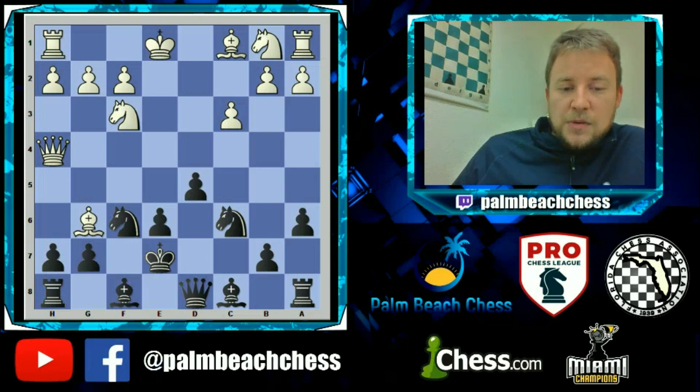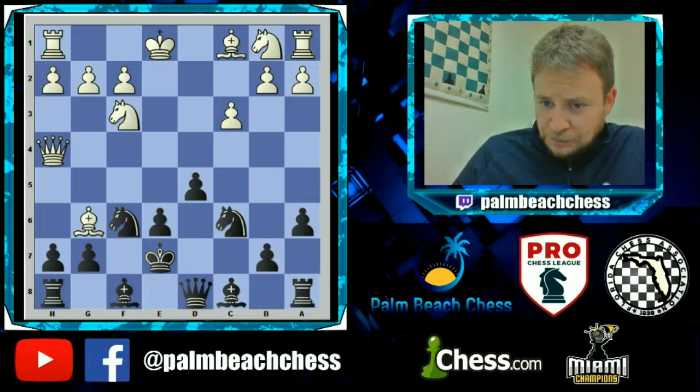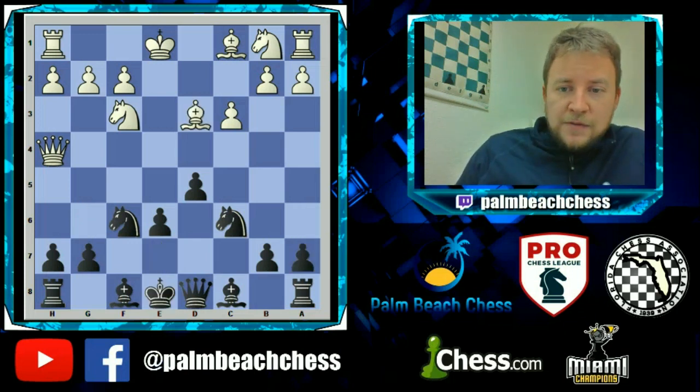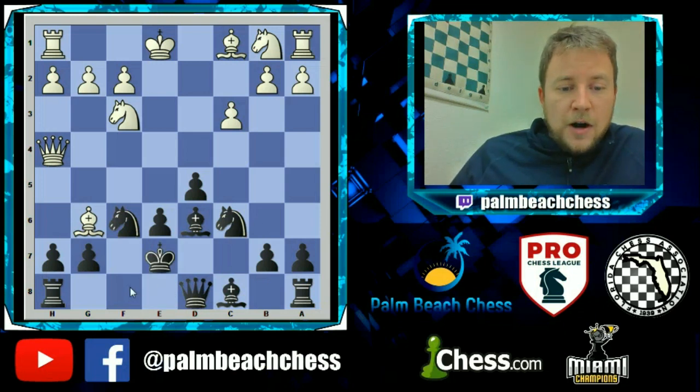Your development is going to be awkward and your king is stuck in the middle. You always want to try to prevent this if you can. So going back, instead of a6, you have to play Bd6. That's why d5 and Bd6 are critical to understand — if White plays Bg6 check, we have the e7 square for our king and our bishop is not hemmed in on f8.